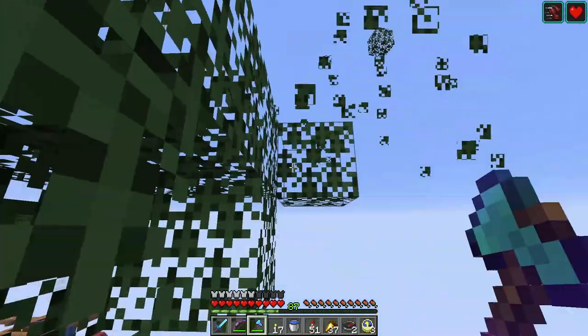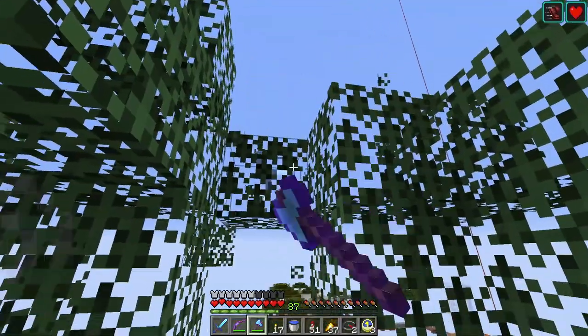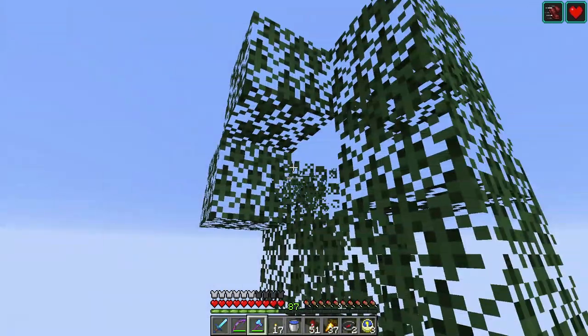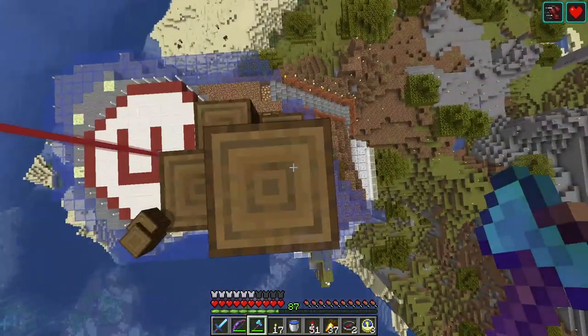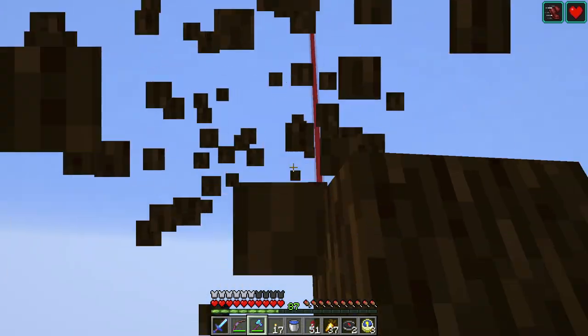1.14 — and I am chopping all these leaves because I have a composter down below, and I'm chopping down the tree because I want wood. I need to make a bunch of workstations for the villagers down in the artificial village. So let's go take care of this.